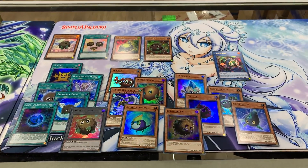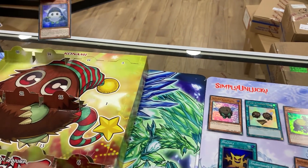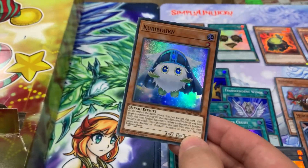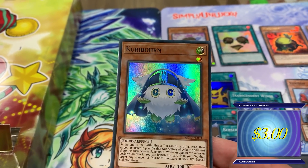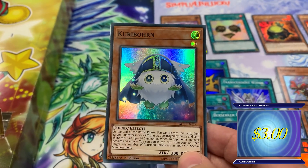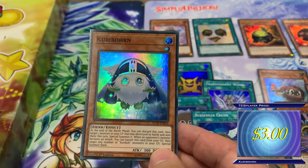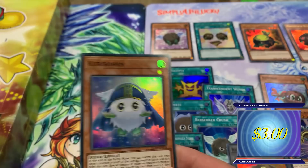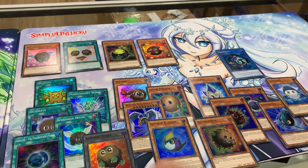I think some of these Kuriboh builds would have actually been good back in the day. Next, Kuriborn - was this card printed before this? At the end of the battle phase, you can discard this card, then target one monster in your graveyard that was destroyed by battle and sent there this turn and special summon it. Once a monster declares an attack, banish this card from the graveyard and target any number of Kuriboh monsters in your graveyard and special summon them. This is definitely a Kuriboh deck card.